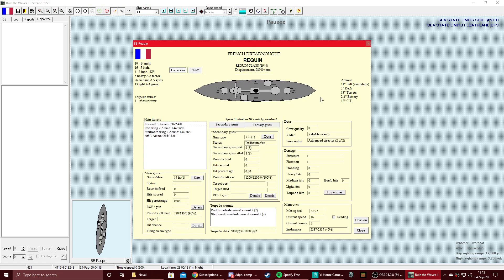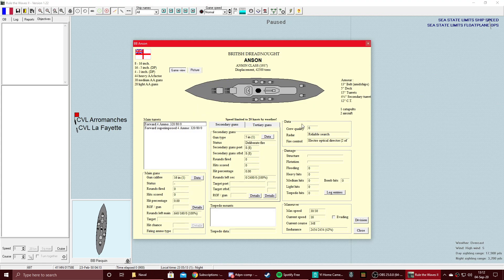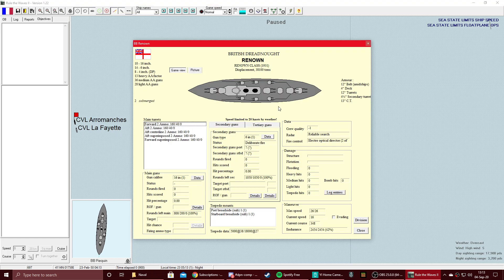Anson is an all-gun-forward design with 16-inch rifles, which is much better. The Renown has 10 16-inch guns — if you've ever played World of Warships, this basically looks like an Imagi from the looks of it.